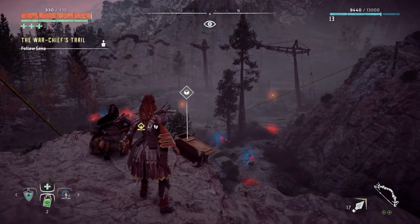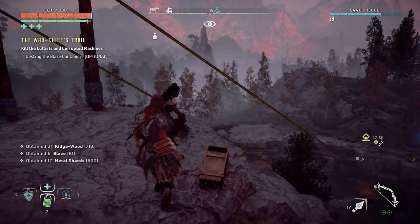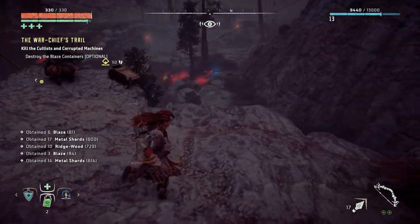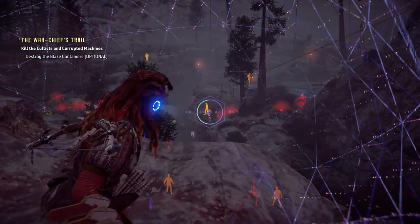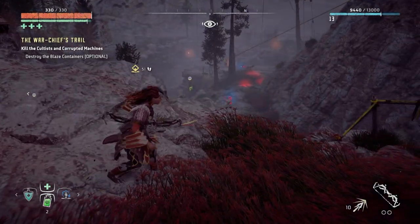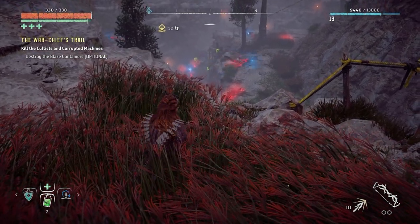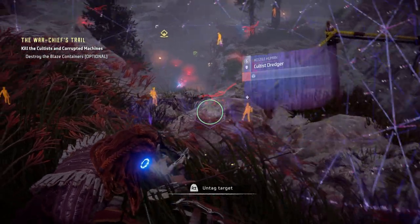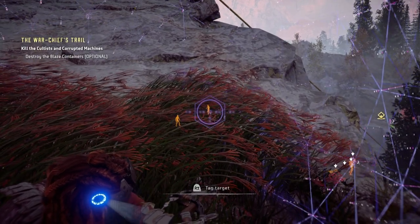Wait — don't rush. Give me some time to make an approach. If I end up alerting them, open fire. Let's see what you can do. Please don't put pressure on me — it's been a week and a half. Kill the cultists and corrupted machines. Destroy the blaze canisters — optional, but I see them. There's a corrupted machine there and a guy there. I need fire for the blaze canisters.